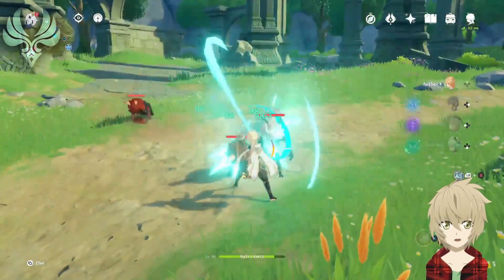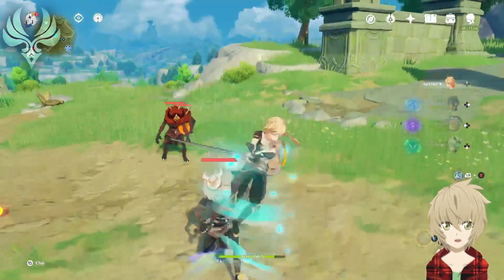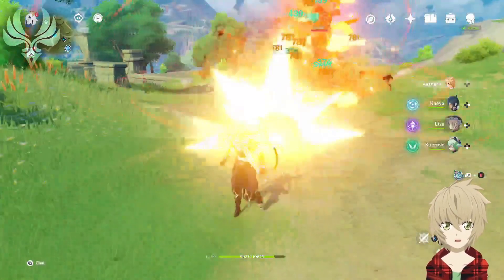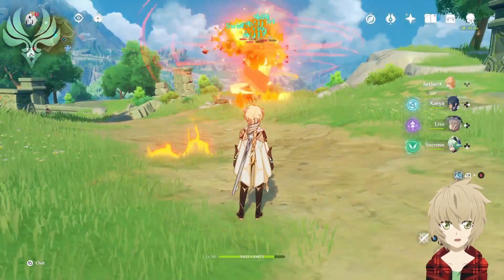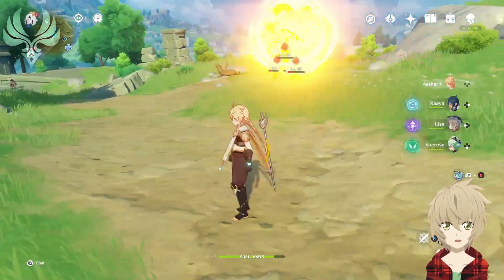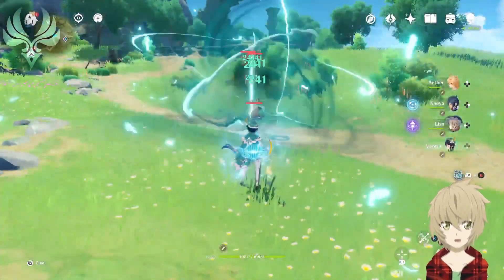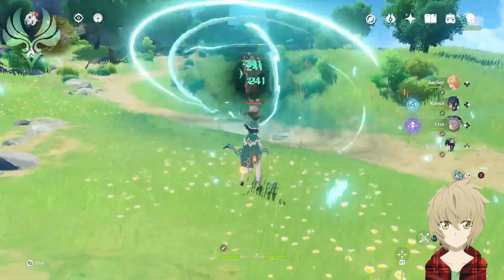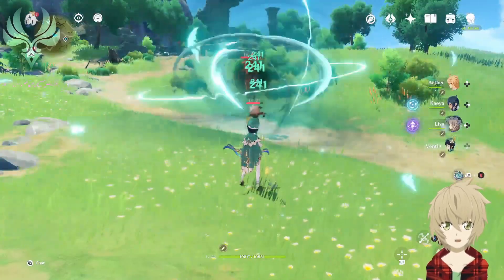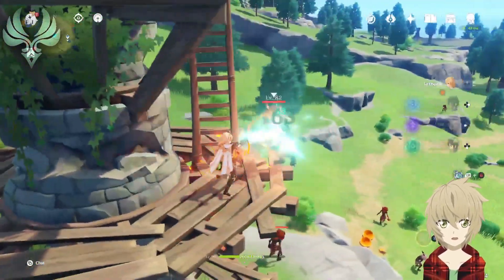Anemo is the element of wind in Genshin. Characters who use this element typically have some sort of grouping, mob manipulation, as the element focuses primarily around crowd control — either pushing or pulling all targets into a general location. In Genshin, no one embodies this better than its Archon, Venti, who has a large vortex that pulls all targets inside and deals damage to all targets sucked in. Or you can send a poor defenseless Hilichurl off a ledge down towards their impending doom.